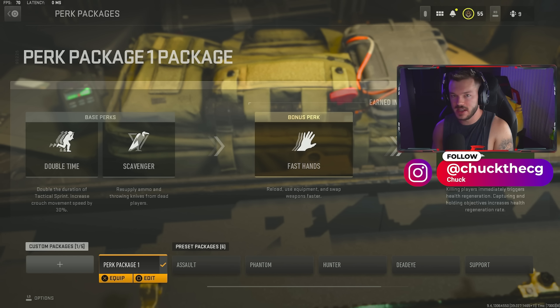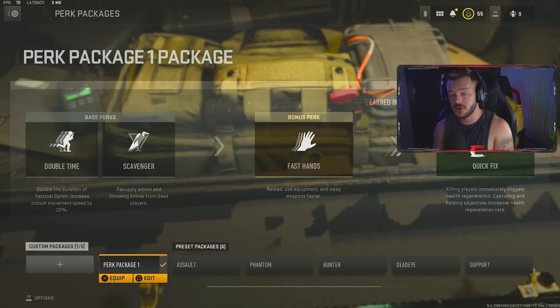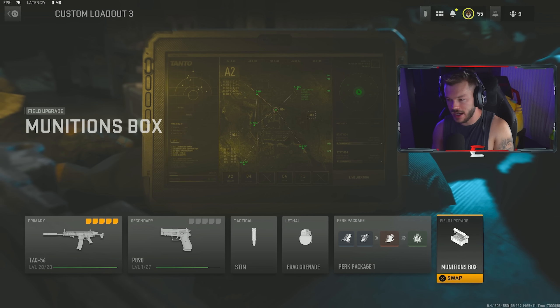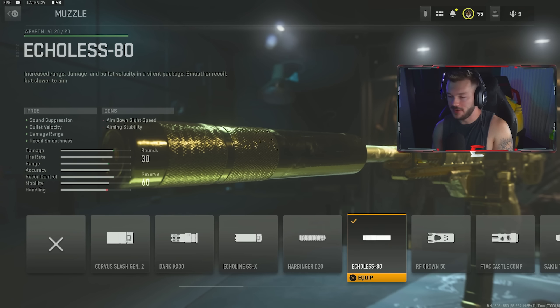This is a really good setup for guys trying to pub stomp and drop an MGB tac nuke — it works out really nicely. I also have the munitions box as my field upgrade. Now let's hop into the attachments on the TAQ-56.